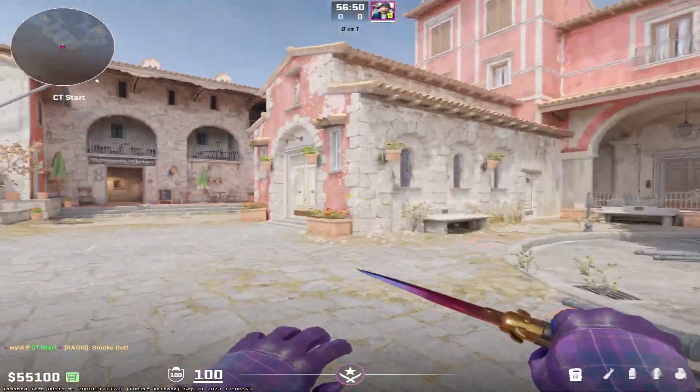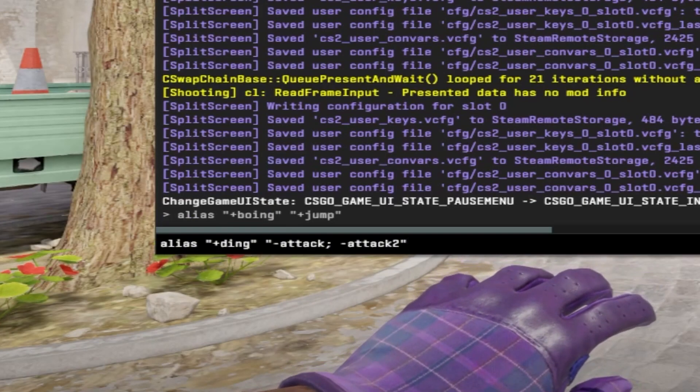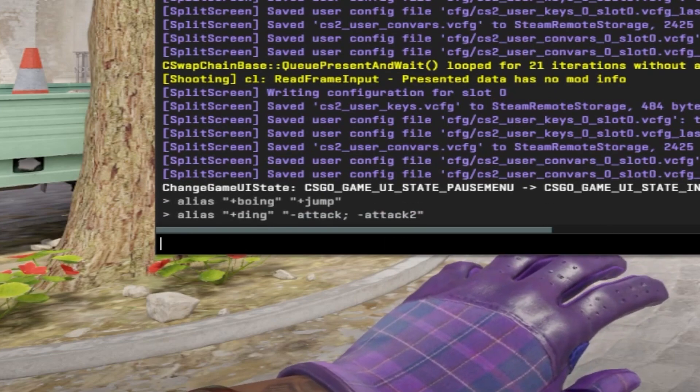I'll show you guys how to set that up right now real quick. All of this will be in the description down below, but firstly just copy and paste this in. You then want to copy and paste the second bit in. Then finally, add the third bit in.